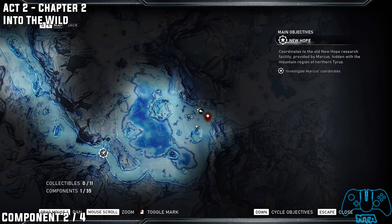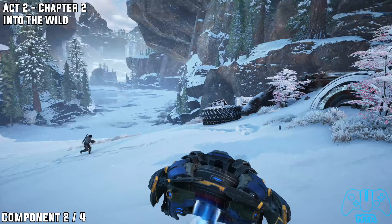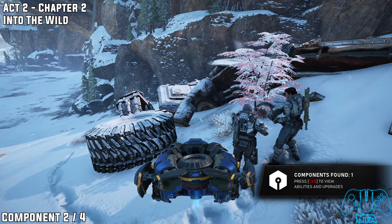Before you go up the slope, there's not really anything up there — just pick up the component. Now if you go slightly down and right, you can still see the red outhouse where we grabbed the last component. Next to the main door we need to go through eventually, you will find a massive tire and lots of rubble everywhere. In amongst that, next to the tire, you will find component number two.